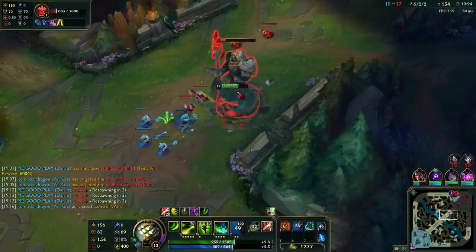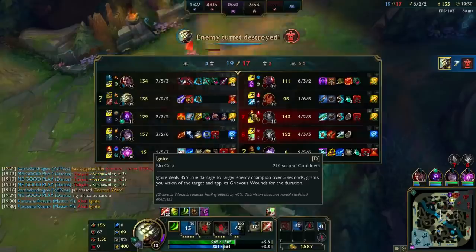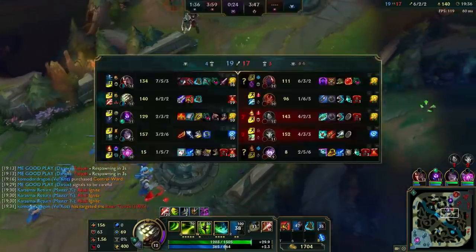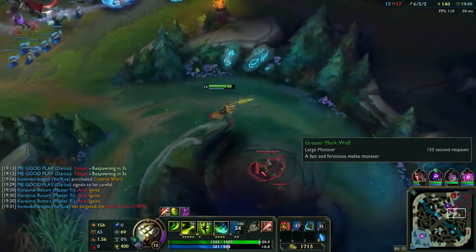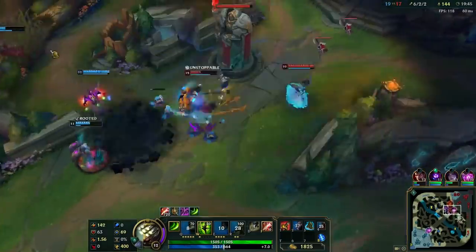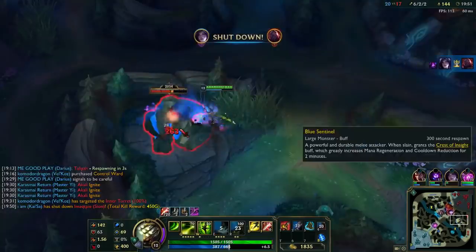I think I wasted my Blade of the Ruined King on Morgana - this is really stupid. This guy wasted ignite though. I wish there was like an indicator to tell me whose ignite that was. I think I'm just gonna get a QSS right now. I would love to get Guinsoo's but the longer I'm alive the more damage I'll do - so even though I have the opportunity to buy more damage, it's not gonna be as worth.